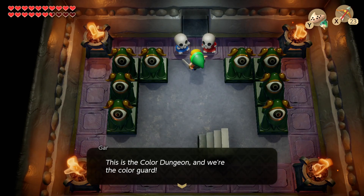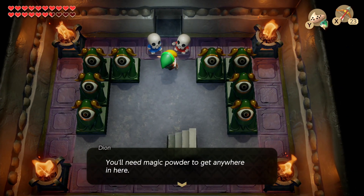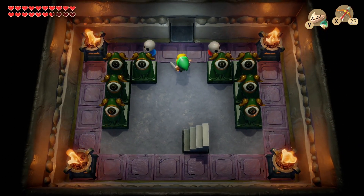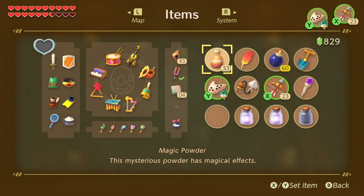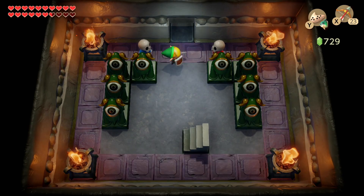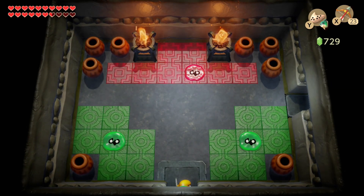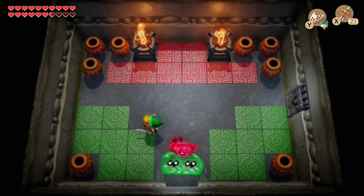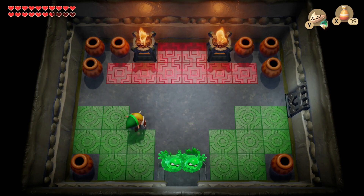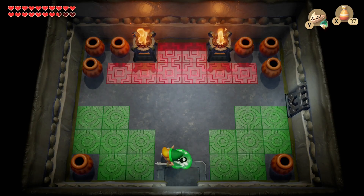This is the color dungeon and we're the color guard. You'll need magic powder to get anywhere in here — say the word and we'll sell you some. I think I have plenty, but I'll buy some anyway. So presumably we need these right away. The color dungeon is a strange one, I'll say that.